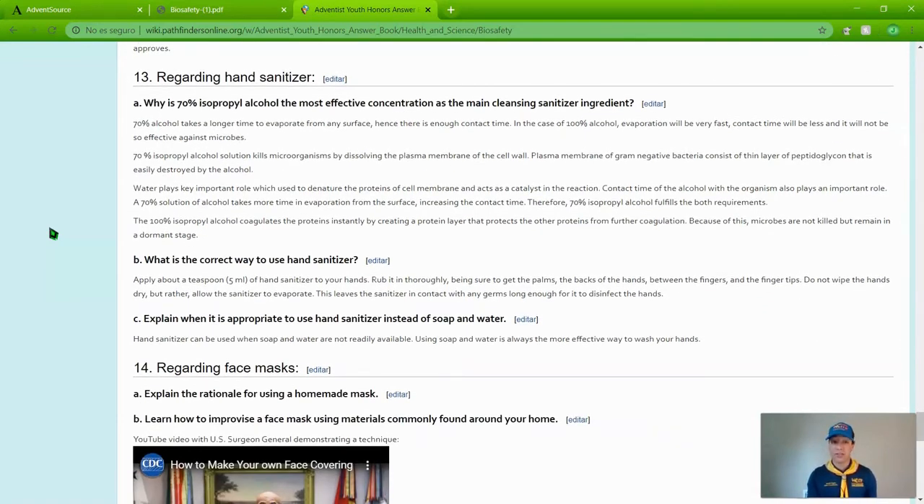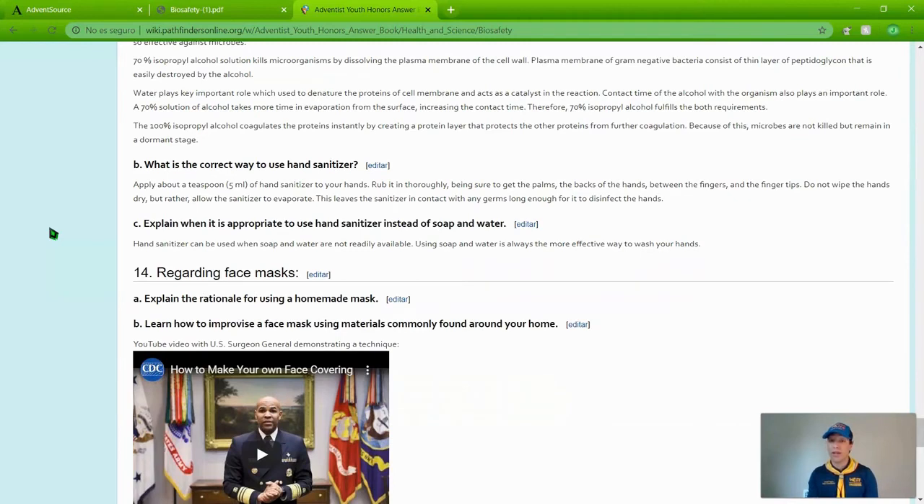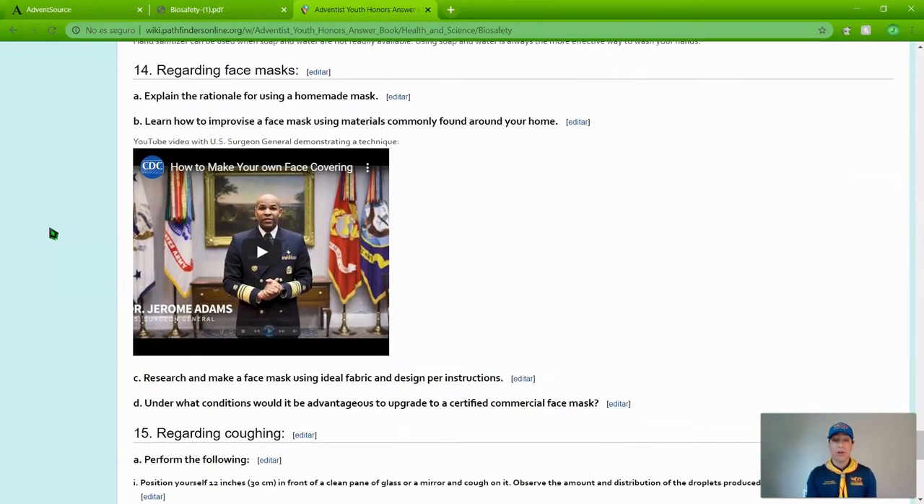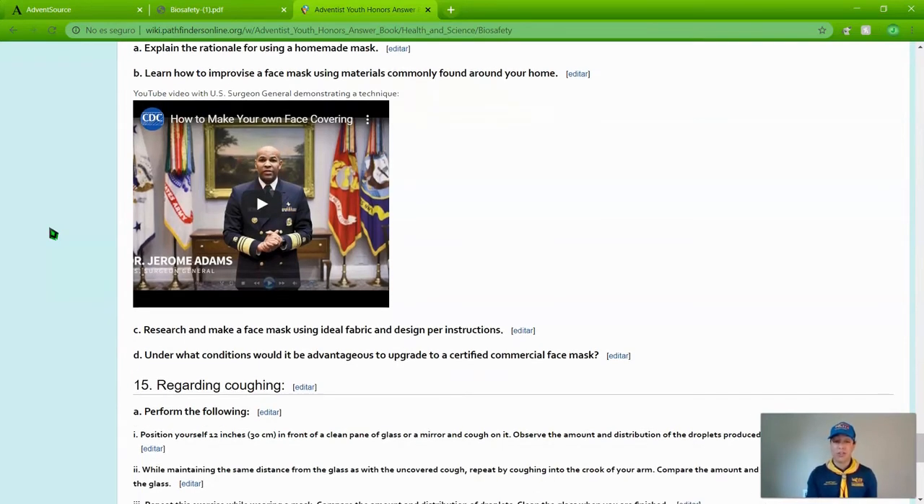Regarding hand sanitizers: why is 70% isopropyl alcohol the most effective concentration as the main cleansing and sanitizing ingredient? What is the correct way to use hand sanitizer, and when is it appropriate to use it instead of soap and water? Regarding face masks: explain the rationale for using a homemade face mask, learn how to improvise a face mask using materials commonly found around your home, research and make a face mask using ideal fabric and design, and identify under what conditions it would be advantageous to upgrade to a certified commercial face mask.